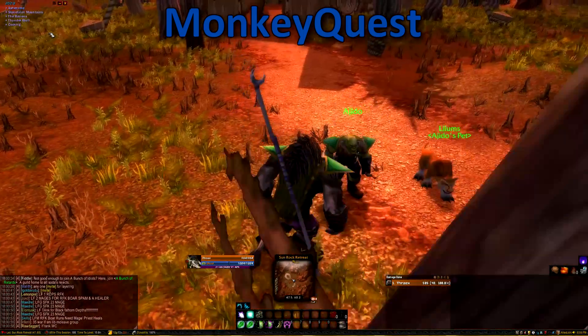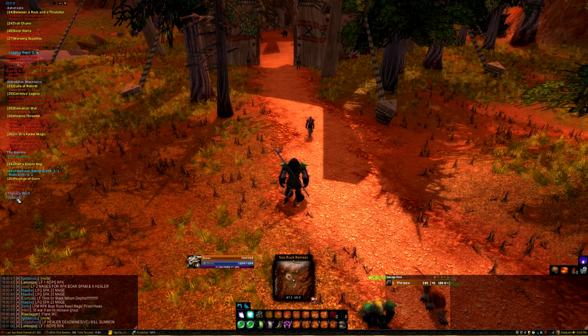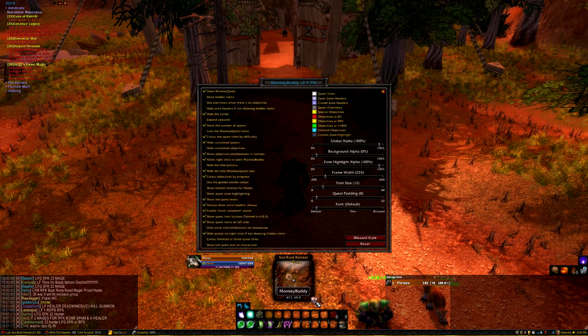Our quest objective tracker is Monkey Quest. Normally I prefer EQL3, but with some customization I've been able to replicate it through Monkey Quest. Monkey Quest lets you track more than five quests in an organized fashion. It has drop-downs that keep the screen free of clutter and overall looks good. If you want to access the settings, click on the baby monkey in the corner of the map.